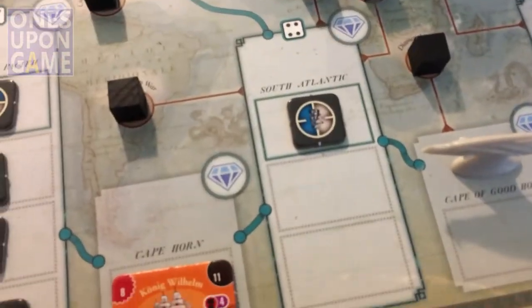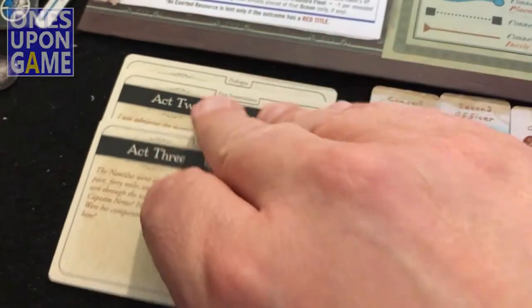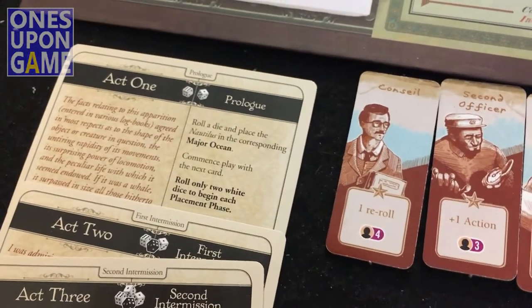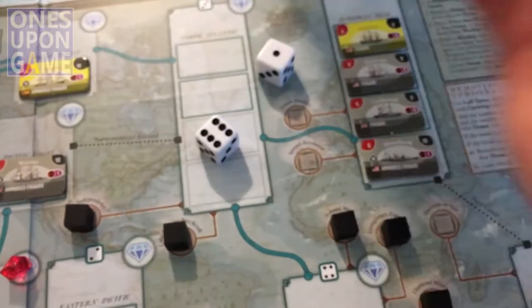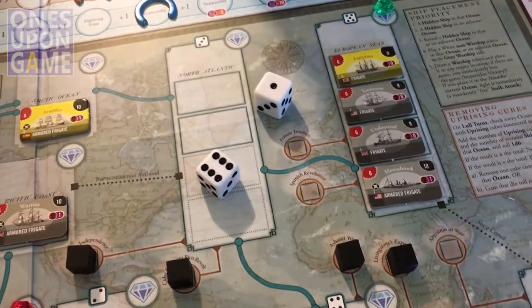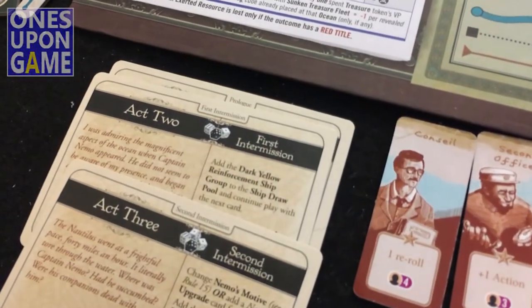That is the card phase. Now the placement phase — we're going to roll the dice for the current act. Each act it escalates. When you first start the game, you roll two white dice to determine your actions. In the second act, you roll two white dice and one black die. You still get the differential between the two white dice for your actions, but all three together determine which seas the ships are going to come in at.